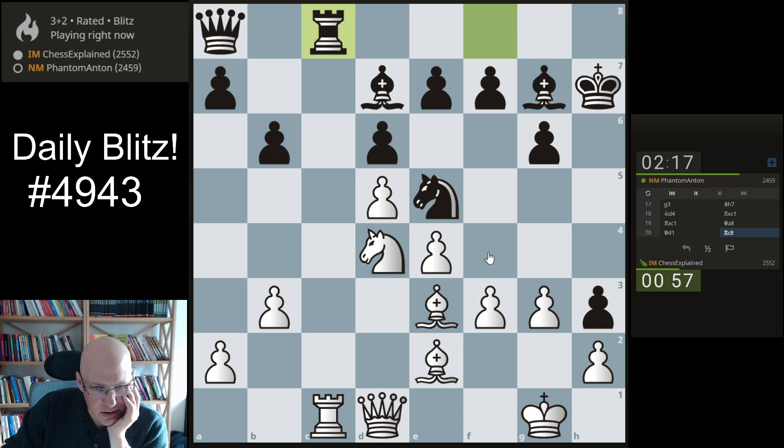He just ignores it — so is there a brilliant idea or did he just blunder? No, he did not blunder actually. f4, he takes, bishop takes, and he still has knight g4 because d4 is also hanging. That's pretty bad.